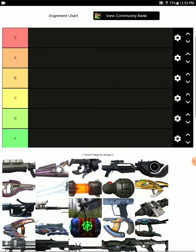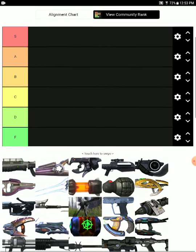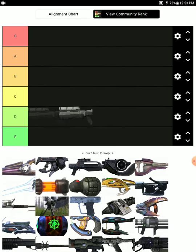So the first weapon is the Assault Rifle — C tier. It's very useful for close-quarters combat, but there are many weapons that do that job better. The Assault Rifle is not the best weapon, especially on Legendary, because going into close-quarters is very difficult. It's also the standard weapon you start with, so it's just your average weapon. C tier.